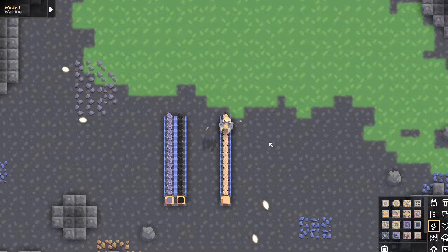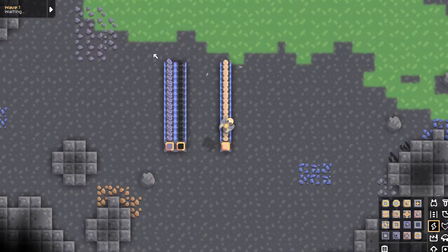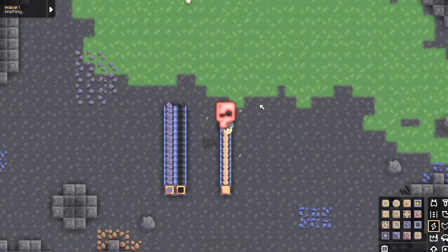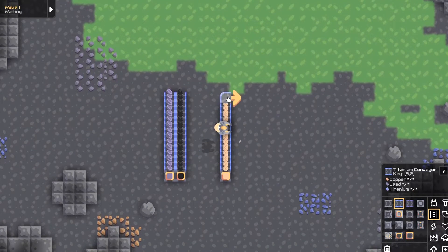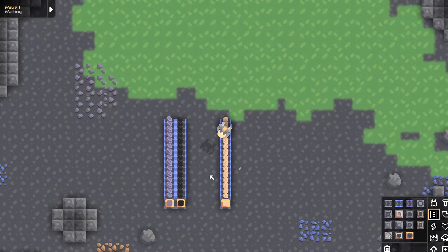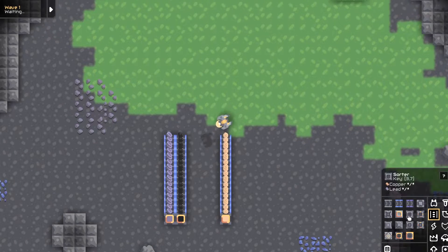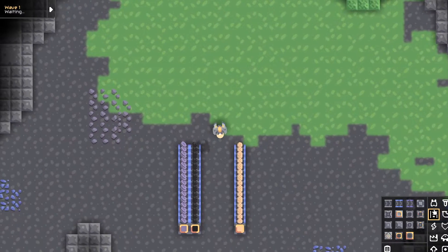I already have my input lines set up, and the way you want them set up is you want two on the left, a space in the middle, and then one on the right. You could actually mirror this, and it doesn't matter which resources are in which position, so you could swap the lead and the sand, but I'll just leave mine the way it is right now.